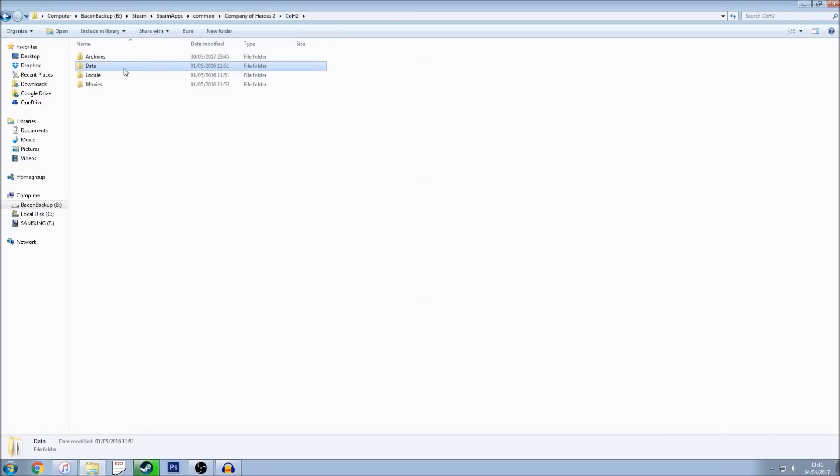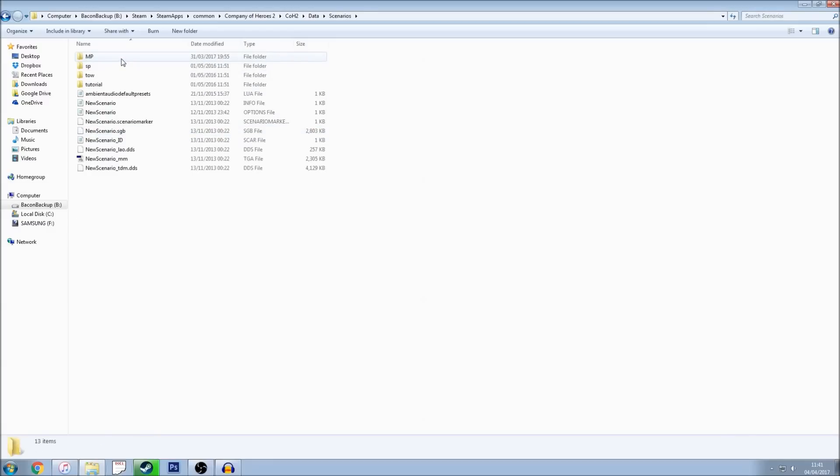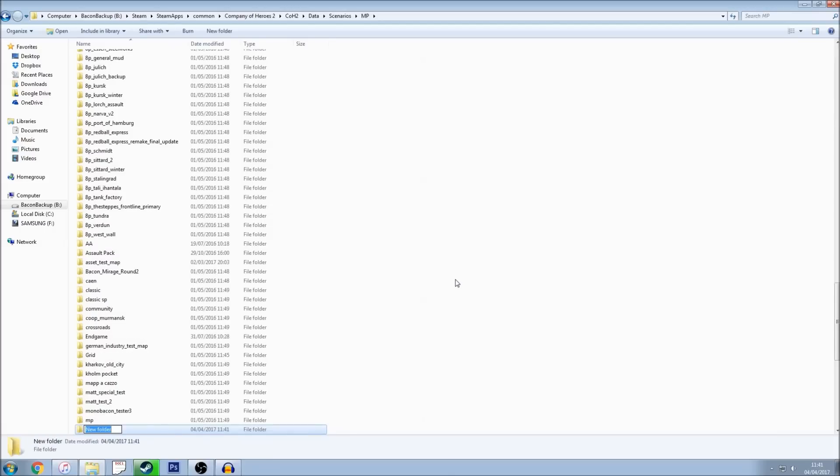Go up to the CoH2 folder, then into Data, then Scenarios, and then MP. This is the location where all of your files will be saved. If you go back to the CoH2 folder and don't have a Data folder, you'll need to create it. Equally, if the Scenarios folder isn't there, that is one you'll have to create. Once inside your Scenarios and MP folder, right click, go to New, and create a folder.